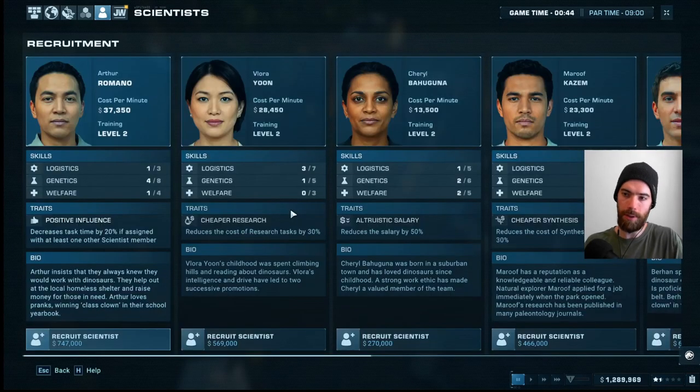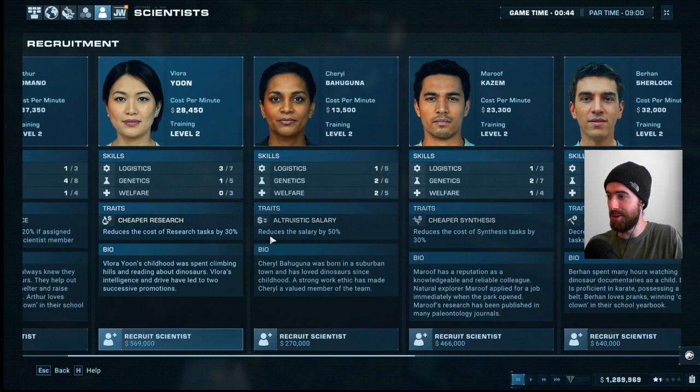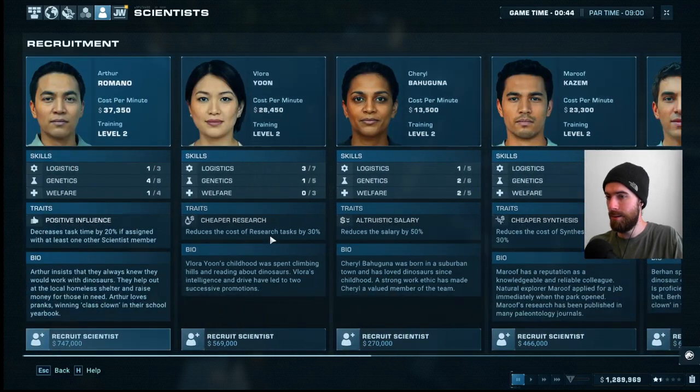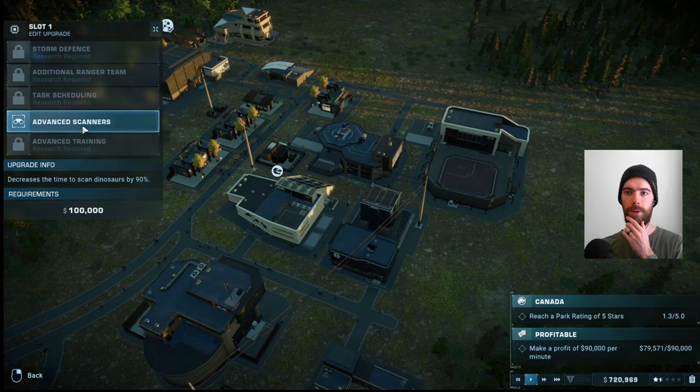We could recruit a new scientist who's better at logistics. There's one with cheaper research — I am immediately drawn to her. Her stat line looks good and she's not too expensive. The bonus reduces the cost of research tasks by 30%, and when all our research has been increased by 75%, then the discount is even larger. Hopefully that makes up for her increased salary.